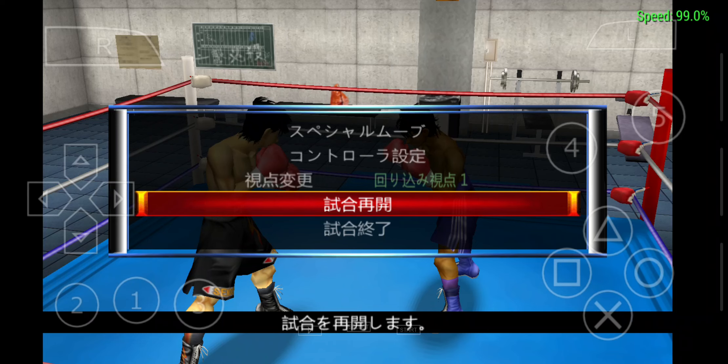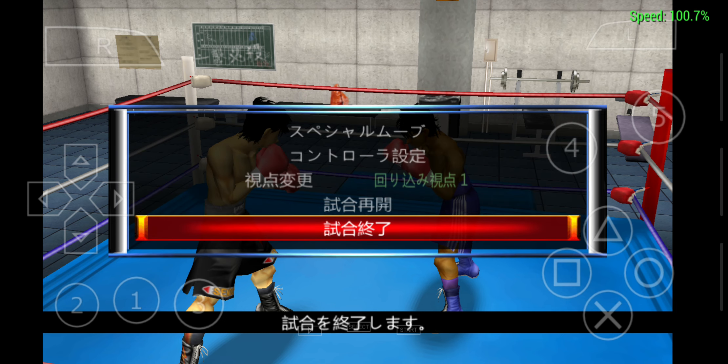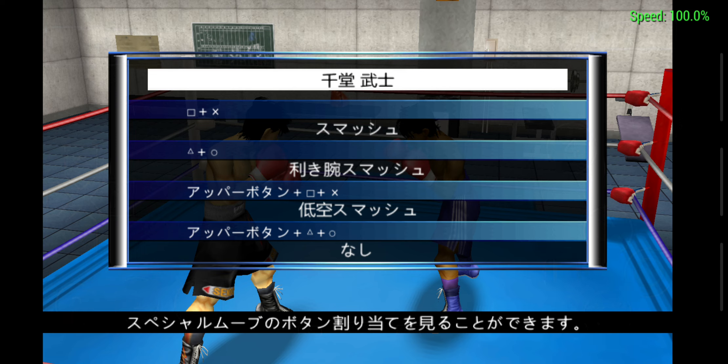Hello, so today we're going to see how we can do the smash — the special moves of Sendo — without using the special move combination. Basically you have to use the positioning of Sendo to actually do the smash, but without using the special combo. And in this way you can do the smash with every character: Miyata, Itagaki, Avarion can all do it.